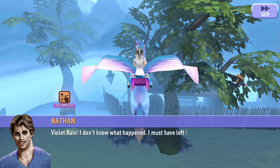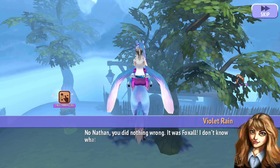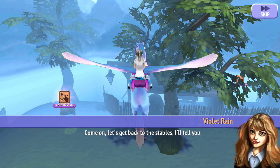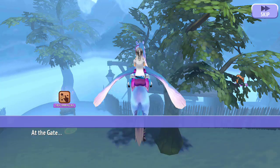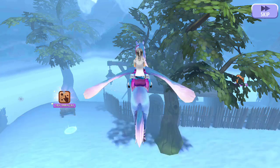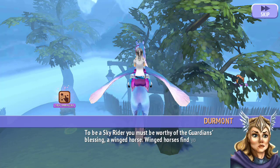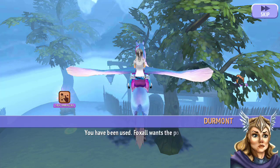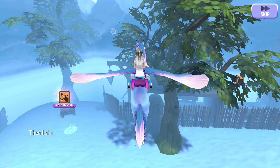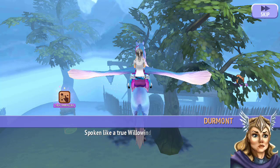Violet Rain, I don't know what happened — I must have left the heights open and let all the horses escape. Nathan, you did nothing wrong. It was Foxall. I don't know what is going on, but I know she is not who she appears to be. Come on, let's go back to the stables, I'll tell you all about it there. Violet Rain, she beat me — Foxall has earned a place in the Skyrider Crown. To be a Skyrider, you must be worthy of the Guardian's blessing — a winged horse. Winged horses find you, you see. You have been used. Foxall wants the power of the stones for herself. If she takes the crown, she will destroy everything we hold dear. Then I shall have to beat her, like I have to beat Lord Durringer himself. Spoken like a true Willowind.